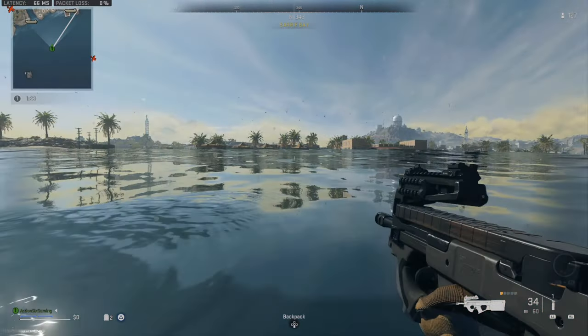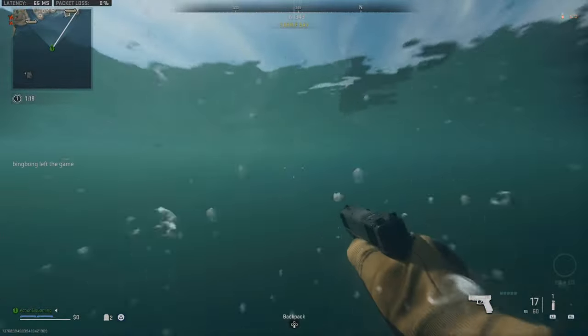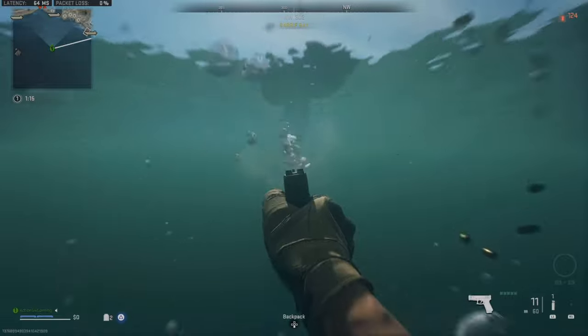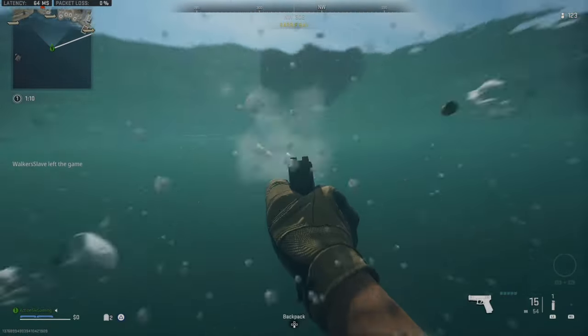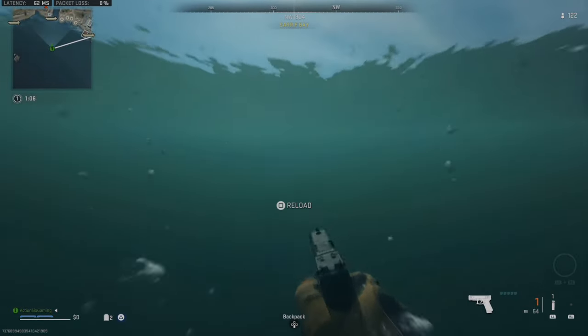So what I actually want to do is switch to my pistol. When I have a pistol out, you can see I can aim down sights, and I can actually shoot underwater. So switch from your main weapon to your sidearm, and you should be able to go and shoot the person underwater.